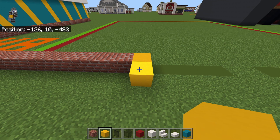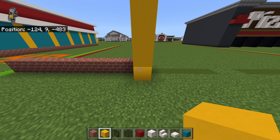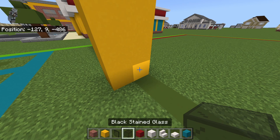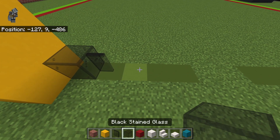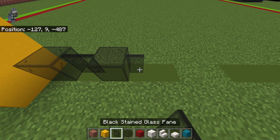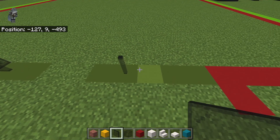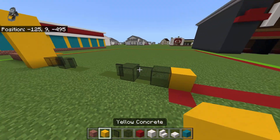Right of the brick blocks, place a yellow concrete and bring that yellow concrete forward by one. Bring each of those yellow concretes up an additional four. Things get a little strange here — take that back row of yellow concrete and bring it across with: black stained glass block, black stained glass pane, black stained glass block, black stained glass pane, leave a four-block gap, then black stained glass pane, black stained glass block, black stained glass pane, black stained glass block, and then a yellow concrete. Bring it forward one.